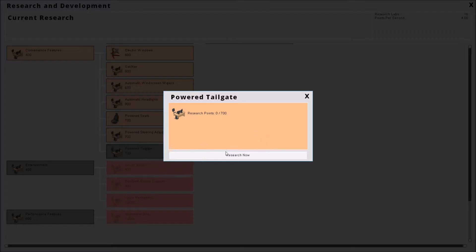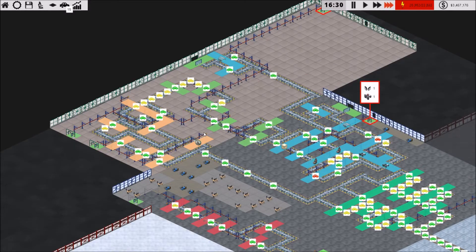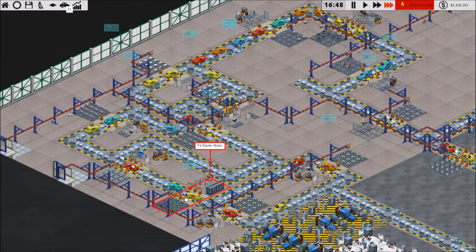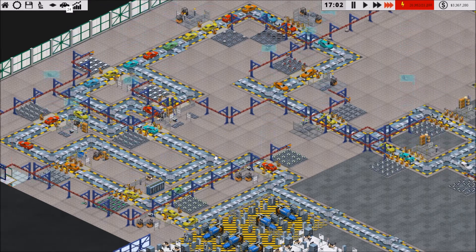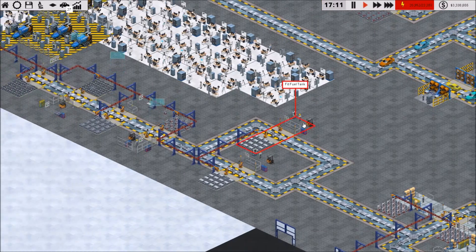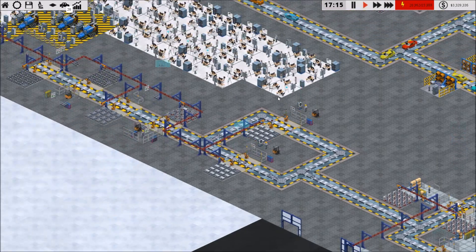I think our setup was going pretty good already where we had just the dedicated import station for the fit valves. Although it doesn't look like it's absolutely dedicated — it looks like we've branched that off to have starter motors and some of these other things in there too. But it seems to be holding up very well.